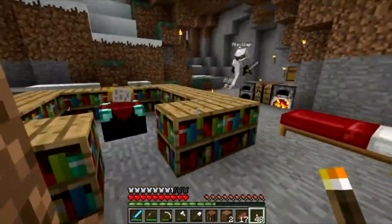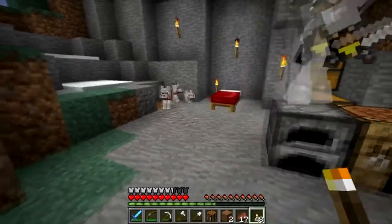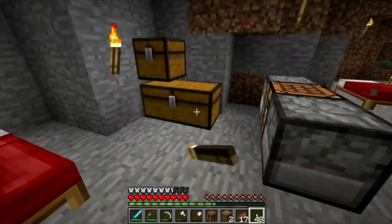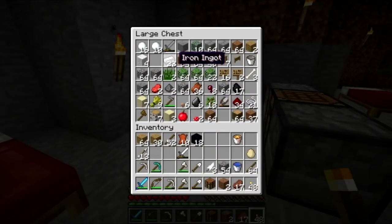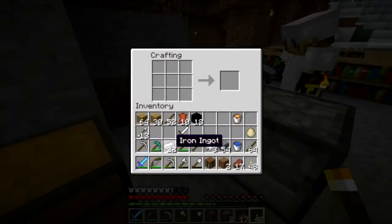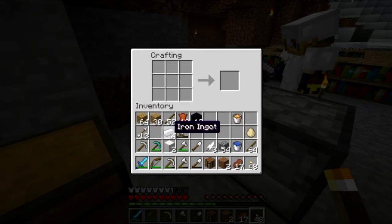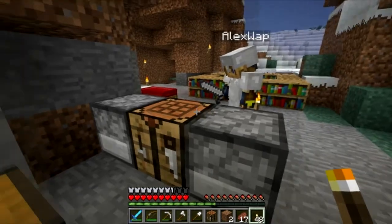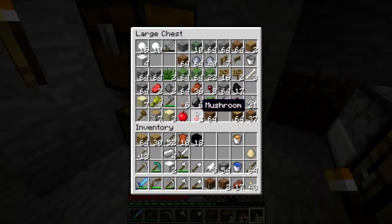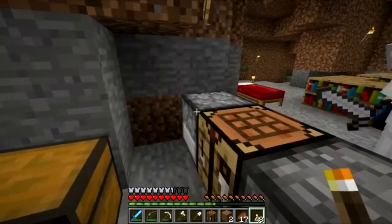The only way you can put enchantments on shears is with an anvil. I forgot to build an anvil. Do you have enough iron to build one more block? I have 50 iron.